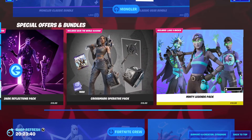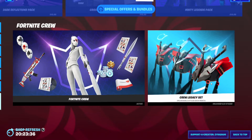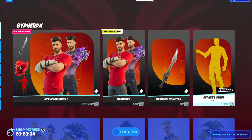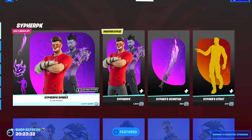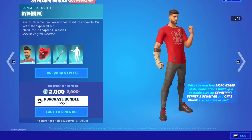We got the packs right here, obviously, with the Fortnite Crew — still the same. But that is it for today's item shop. The new thing we got obviously is the Cypher PK bundle, and I'm going to go ahead and buy it right now, because why not.